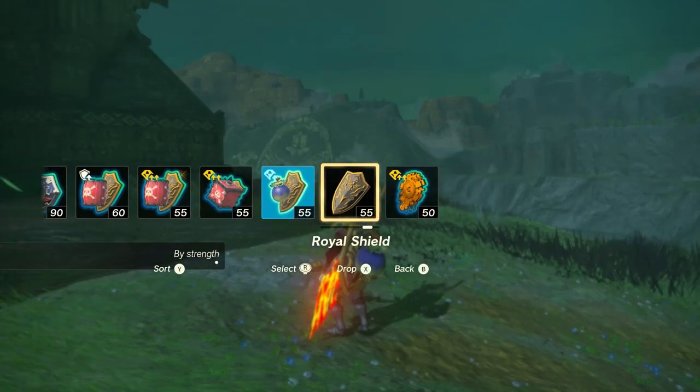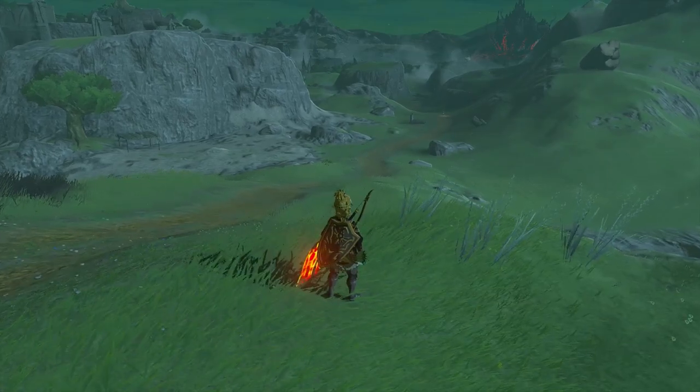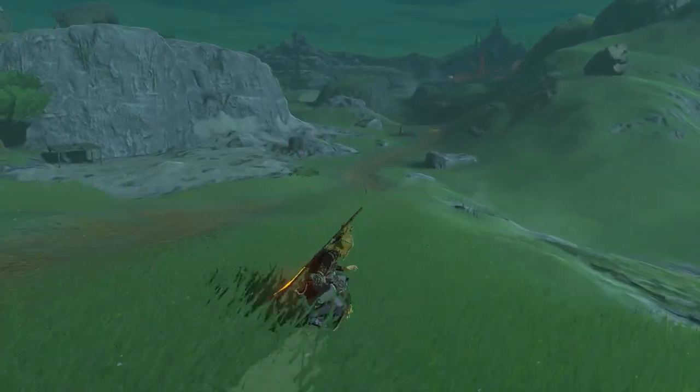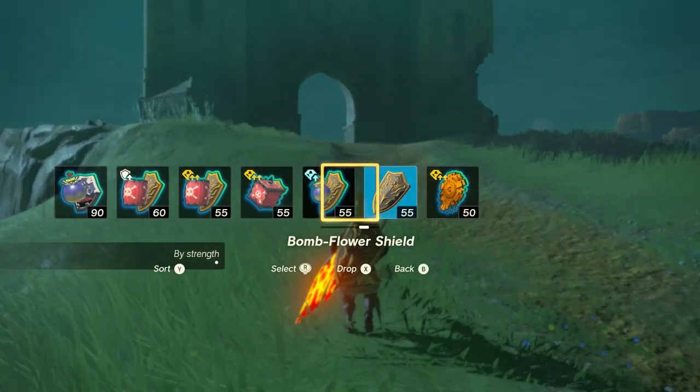To do that trick you need to know how to shield surf. You jump in the air and press ZL while in the air — so jump, ZL, and there you go, we're shield surfing. Use that trick while using a bomb shield and you can launch yourself into the air.